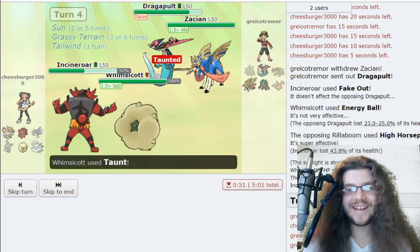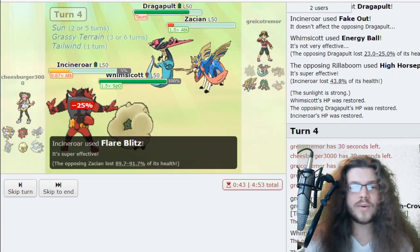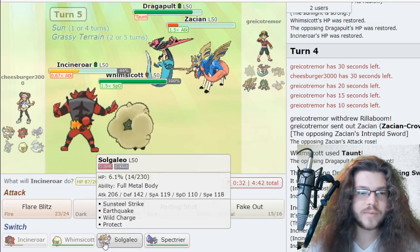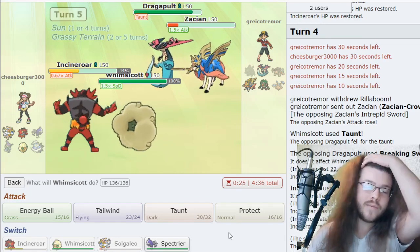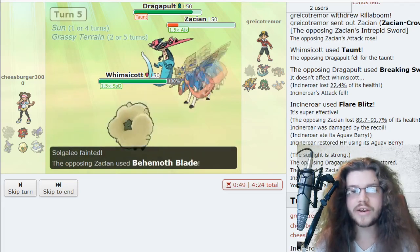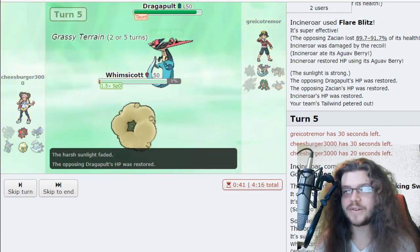Taunted, he's probably Breaking Swiping still. Incineroar probably doesn't kill the Zacian — that's rough. But we still have Fake Out — Fake Out will kill the Zacian, so I just need to get Incineroar out this turn. There's no real point preserving Solgaleo. Rillaboom is still there, which is unfortunate. I'll just Energy Ball the Zacian — I think it takes it out. Solgaleo goes down. I thought it had a chance to live, it really did.